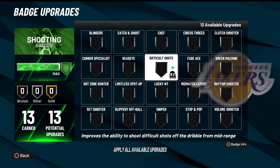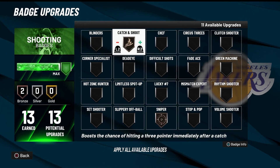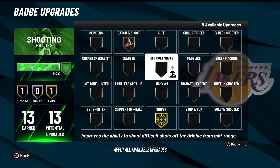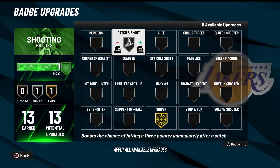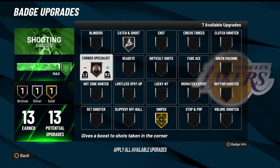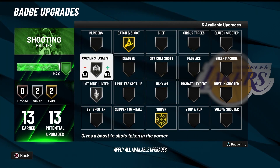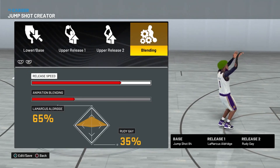Here are the badge setups. With one badge, go Sniper on Bronze or Catch and Shoot on Bronze. Two badges: Catch and Shoot on Bronze. Three: Sniper. Four: Sniper on Gold. Five badges: Catch and Shoot on Silver. Six: Catch and Shoot on Gold or Corner Specialist on Bronze. Seven: Catch and Shoot on Gold. Eight: Corner Specialist. Nine: Hot Zone Hunter on Bronze.